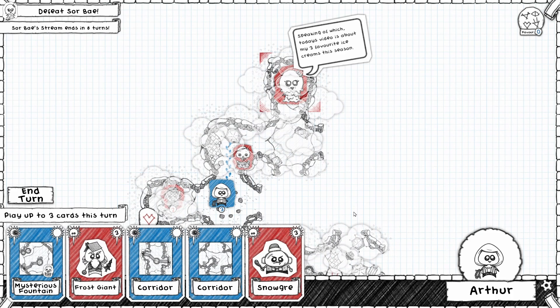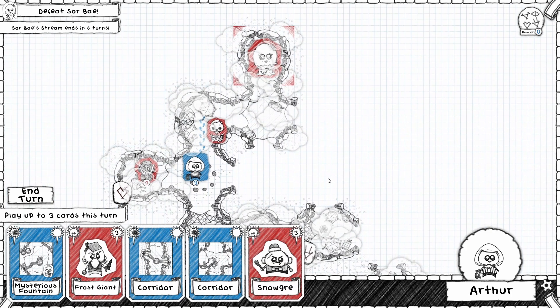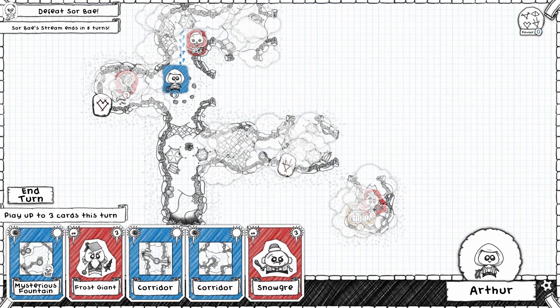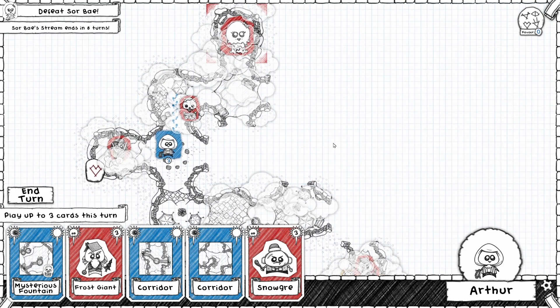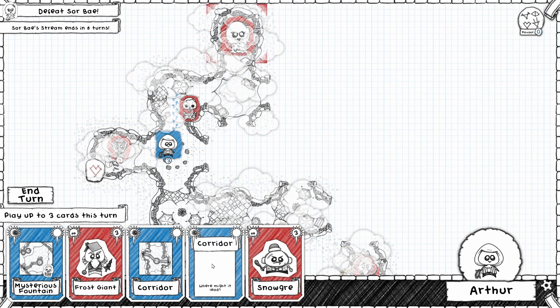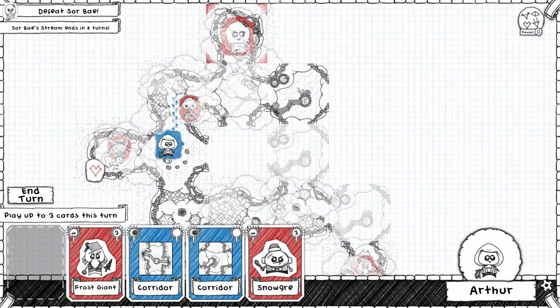Okay, we're level three. I can go with the snow girl or the frost giant. Tent. None of these will fit here because this doesn't connect up. I think I won't buy this — maybe I will. Maybe the fountain will be good.